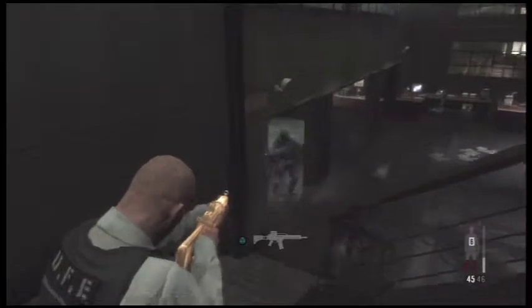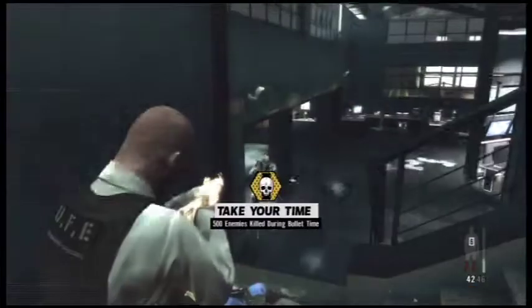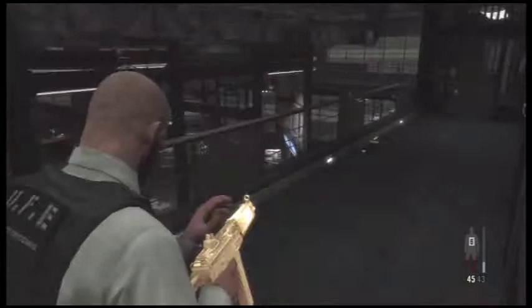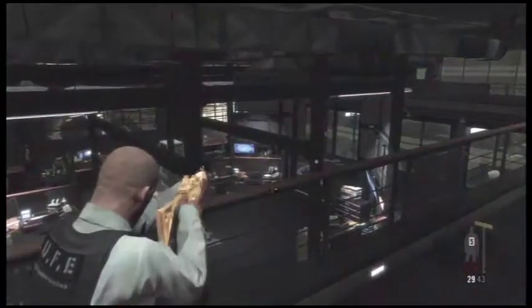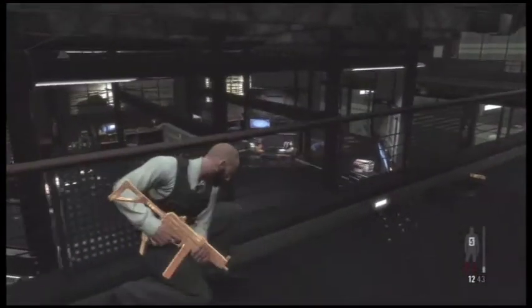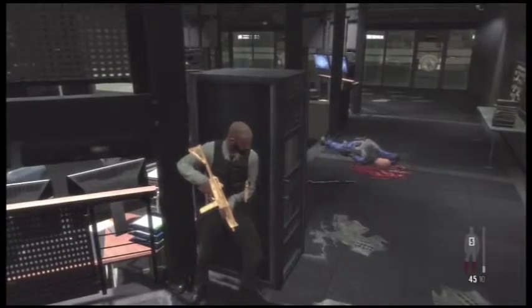As soon as you walk down these steps the guy will run from left to right. Sometimes he runs out and he's aiming across the room like he doesn't know where you are. Sometimes he runs directly out and starts shooting you immediately, so be prepared for that worst case scenario. Notice I came back up here to take cover but it's not a great place because guys are still getting weird angles on me. You can try to take cover up here or go down the steps and take cover at the end of this area — either way they're not really bad choices, whatever you're more comfortable with.